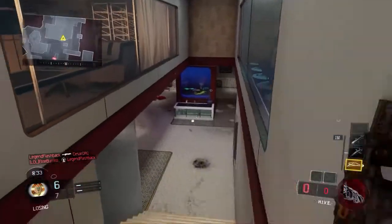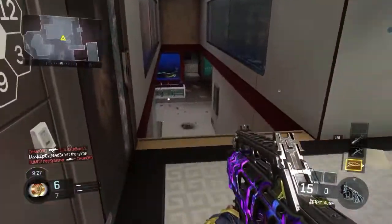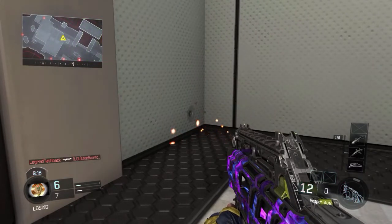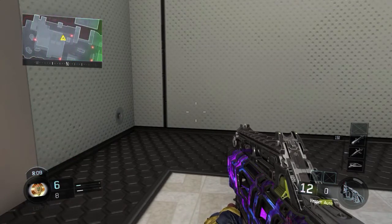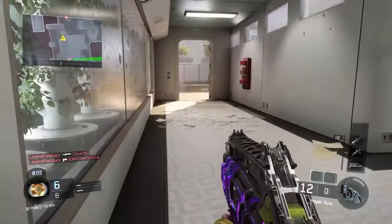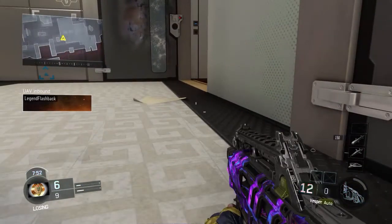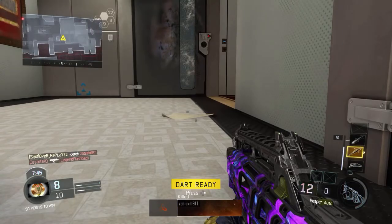Starting with the SMGs - most are straightforward, just play a lot and get kills. The Vesper is a bit tricky because of the fire rate and high recoil, so aim directly for the head and let the enemy run into your bullets rather than chasing them. Stay in close-range battles with it. The Weevil is middle to hard difficulty - it has low damage, so play hardcore where it's a one-shot headshot at a reasonable distance. Make sure you're aimed in and put a sight on it.